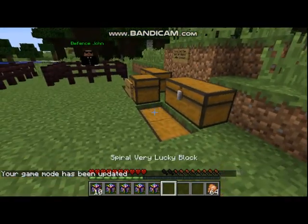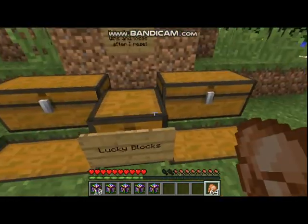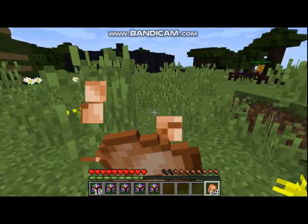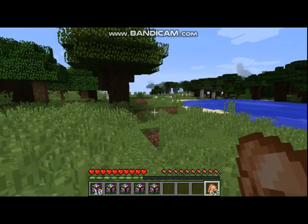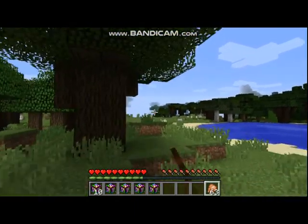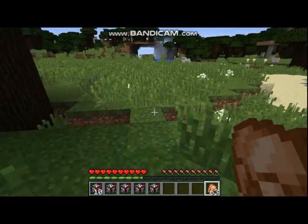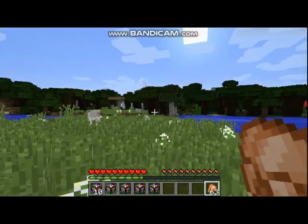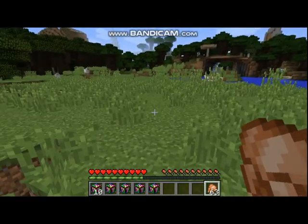I went to creative and got some cooked chicken since I forgot to put food in the chest — next time I'll know to include food. Since I don't want to open the lucky blocks too close to base, I have this spot over here. It's lagging a little because new chunks of land are loading.